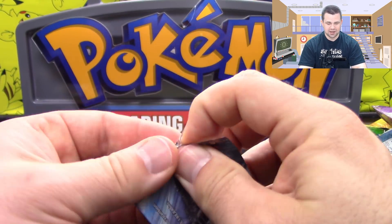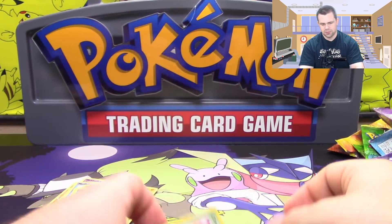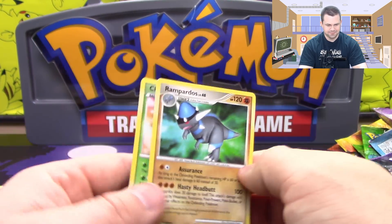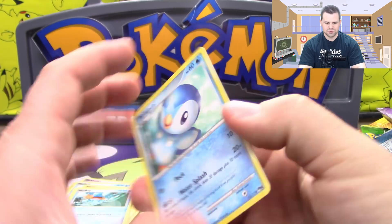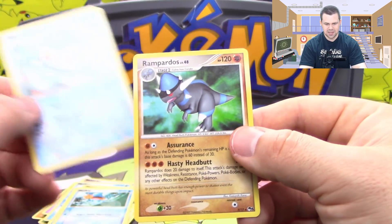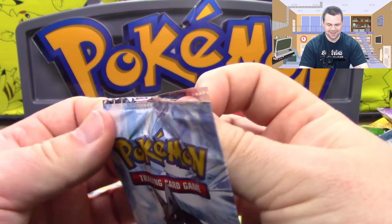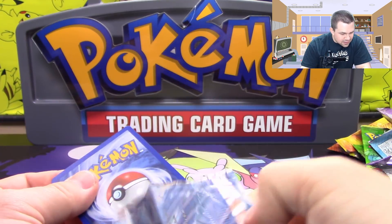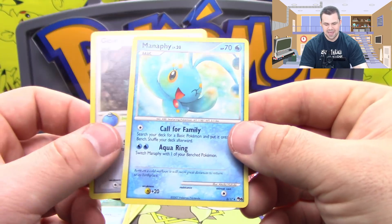It all comes down to our luck on these Pop Series 6 packs. We've got a Cherubi and a Rampardos, which is a common and a rare — those are English. That pack opened really easy, it was like it was almost already opened. We've got a Piplup, which is a common, and another Rampardos rare — that's kind of bad luck when you get a duplicate out of a two-card pack that only has 17 cards to begin with. We've got a Gible, and our final card is a Manaphy rare.